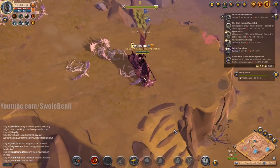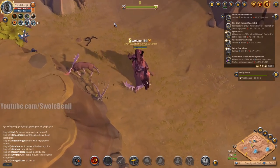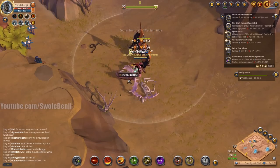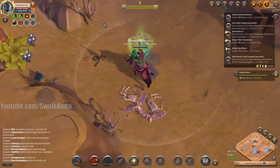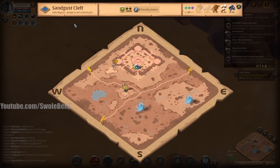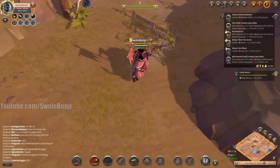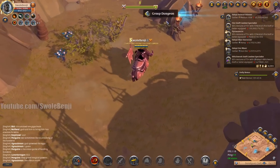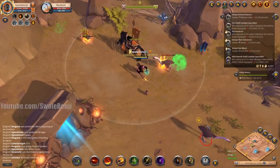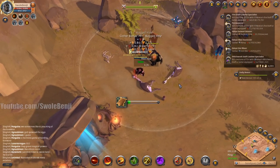I can increase our earnings by timing that spawn. Someone killed this mob and didn't skin it — that one had only one yield, that one had full yield. Odd behavior; sometimes bots do that — they're not consistent with their skinning. There are only seven people in the zone since it's 4 in the morning on a weekday, so not a lot of competition to worry about right now.